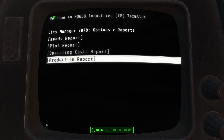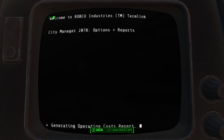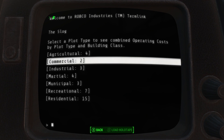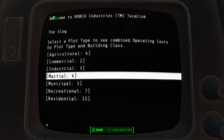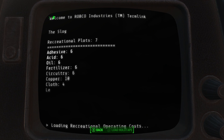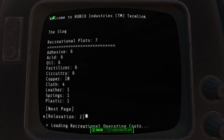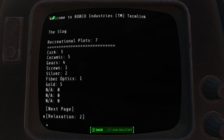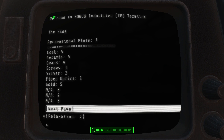The other new report is the operating costs report, which won't show if you're not playing with operating costs enabled. It does exactly what the production report does — it amalgamates all the operating cost numbers for your plots into a quickly viewable report. I have a lot of recreational plots in my test, so you can see it combining all operating costs together for those plots so I can see how much they're costing me. Hitting next page shows the remaining resources. They're not in alphabetical order — they show up in the order they're registered in our code, which let me produce these reports in a reasonable timeframe.